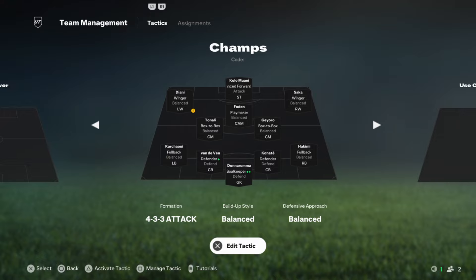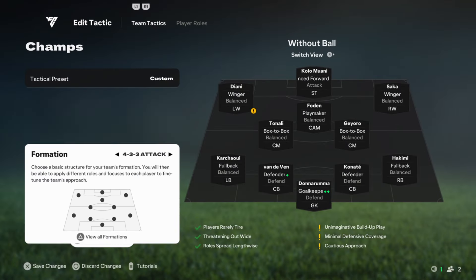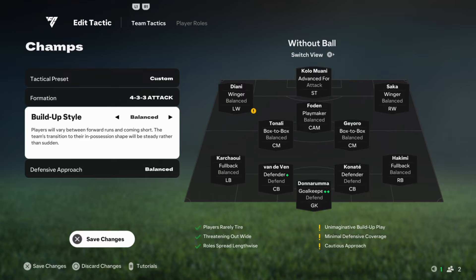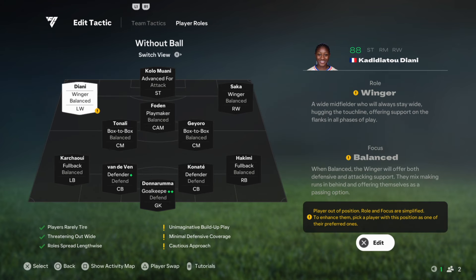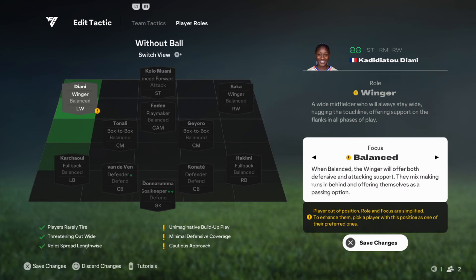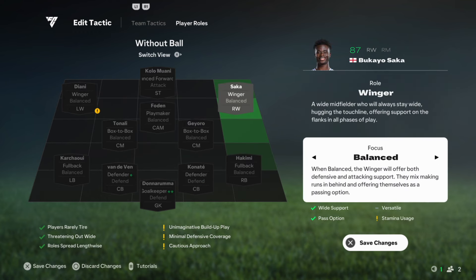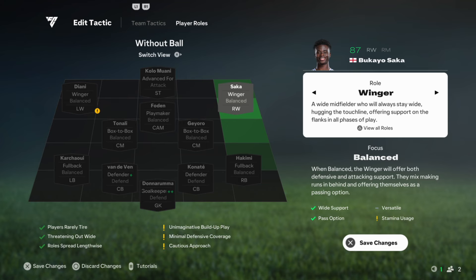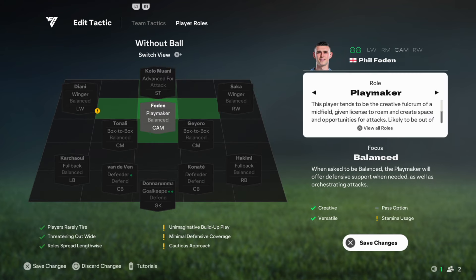The FCIQ system enhances player positioning, anticipation, and decision-making on and off the ball, making your tactical instructions feel more responsive and dynamic. Its attacking custom tactic with balanced wingers, an advanced forward striker, and a playmaker CAM is designed for dynamic play and flexibility across different phases of the game. This formation can be extremely effective in Foot Champs, especially in qualifiers where quick adaptation and fluidity are key to securing those five wins.